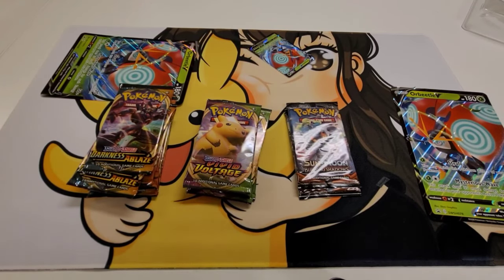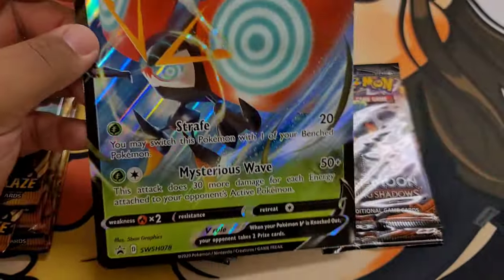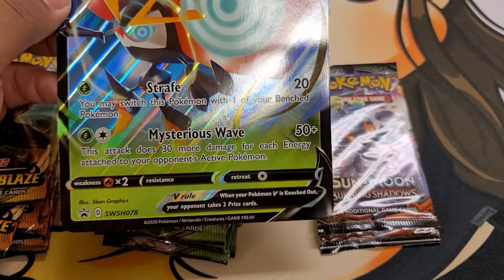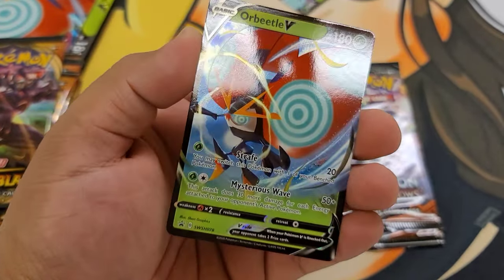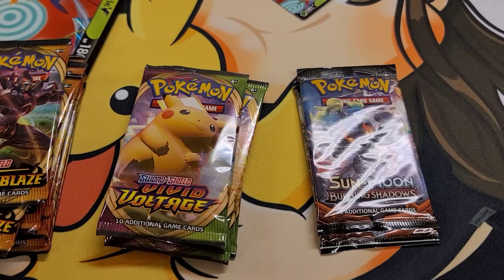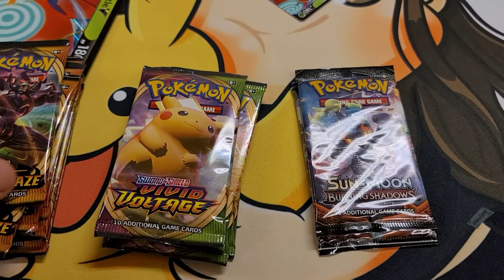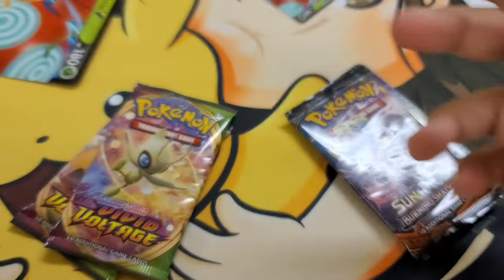Back with our packs and promos that come in the Orbeetle V box. Here is the jumbo Orbeetle V promo card — it's Sword and Shield promo number 78. We got two of those. And here is the regular sized Orbeetle V promo card, same promo number, just regular size. Basically this box came with two Vivid Voltage, one Burning Shadows, and one Darkness Ablaze pack — times two, plus the other four Darkness Ablaze packs from last video.